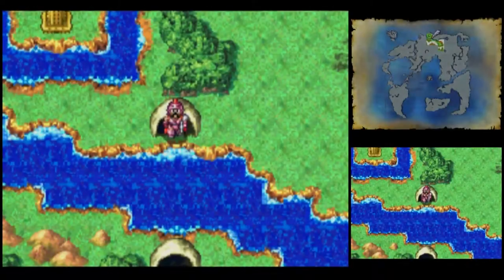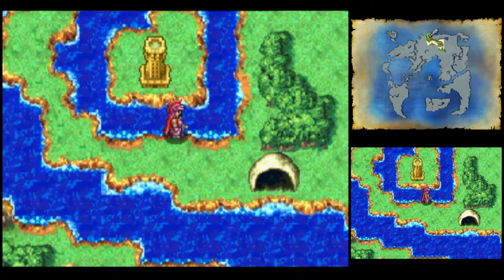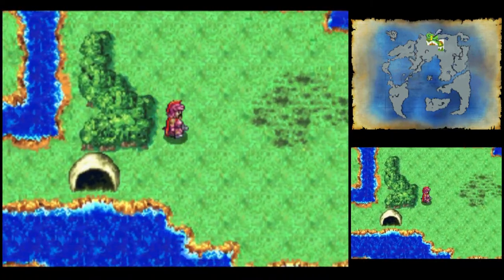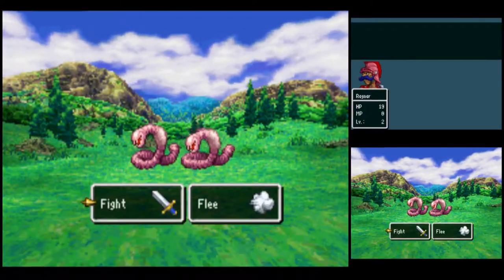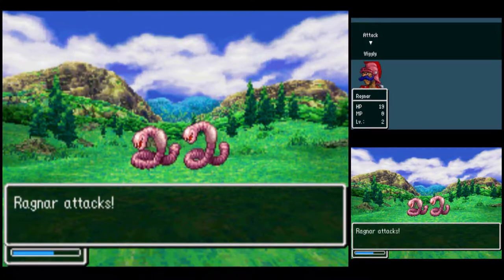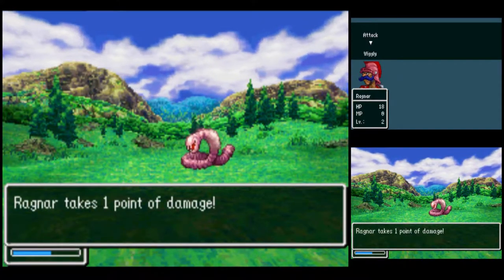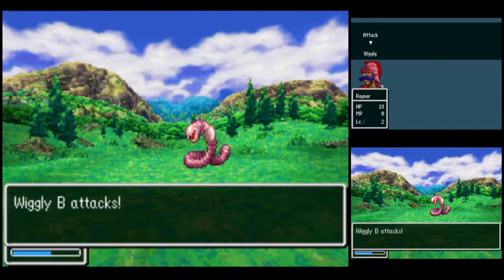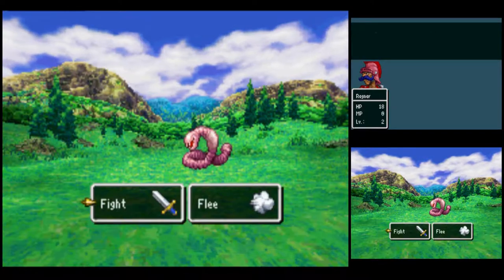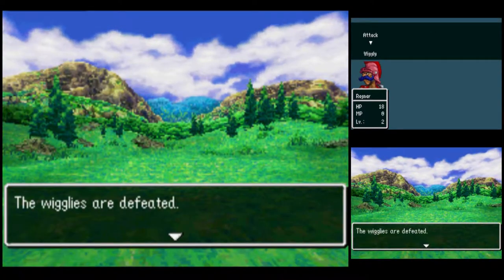Here's the exit in the north. That's that tower in the middle of the lake that people were talking about. The town over there is Strathbale, and we have more Wigglies to deal with. Someone's got to do something about these giant worms — I guess it'll have to be Ragnar. Bye, Wiggly.